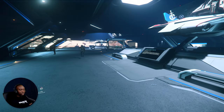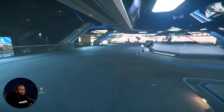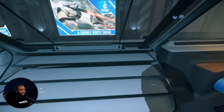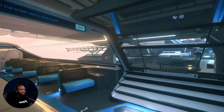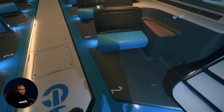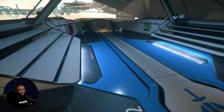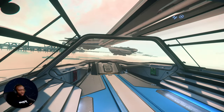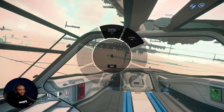Now we're at the spaceport. I can see a 'Vision Center' option — that's what we want. This transit platform will take us straight to the Vision Center. As soon as you exit, come to this Vision Center platform right here. You can use Inner Thought to sit down on the transit too.